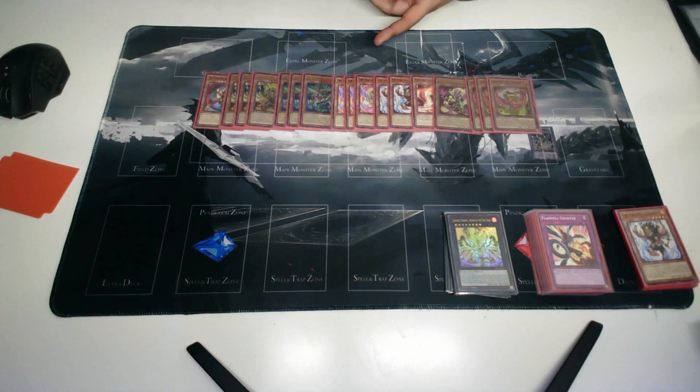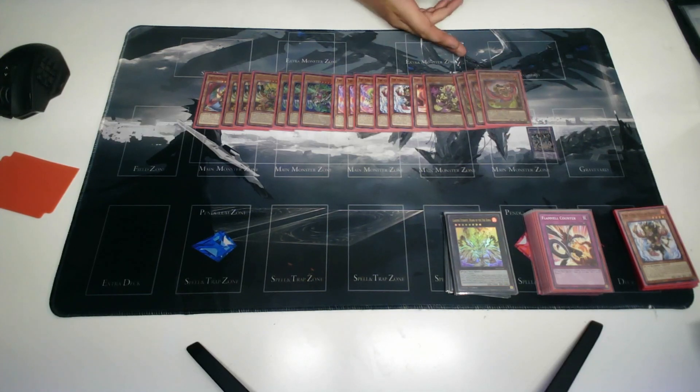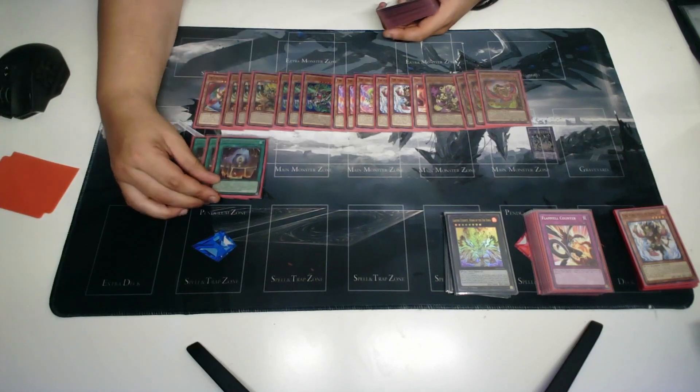Three Ponix — he is your one-card starter. He special summons himself from your hand if a fire monster is destroyed from anywhere, and he adds himself back to your hand from the graveyard during the standby phase if he is destroyed. He's very, very good — you basically want to see him in every single hand.